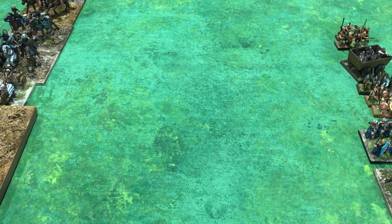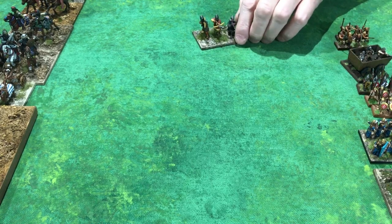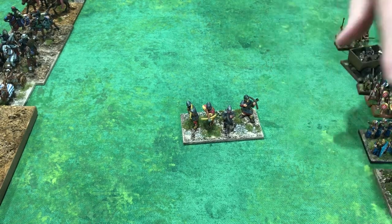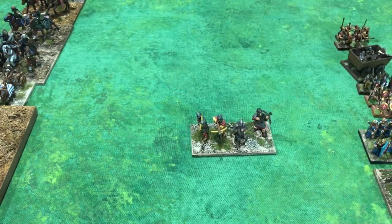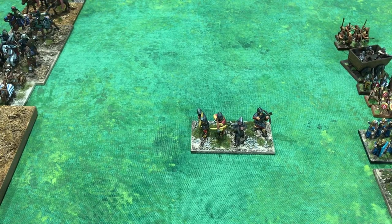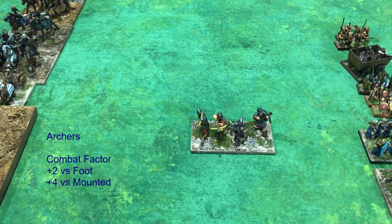Triumph has 26 different troop types. Starting on Appendix A, page 43, we'll go through the open order foot, the closed order foot, and then open order mounted and closed order mounted. Let's start with archers. Archers are one of the units that can actually shoot at range. They represent large formations of well-trained, well-equipped missile troops with a good supply of ammunition firing in volleys. They can show an effect in the range combat part of Triumph, which we'll cover in a separate video.